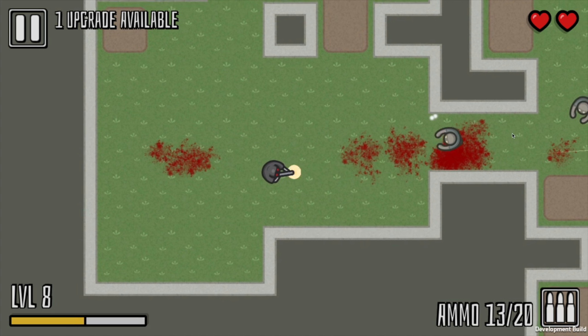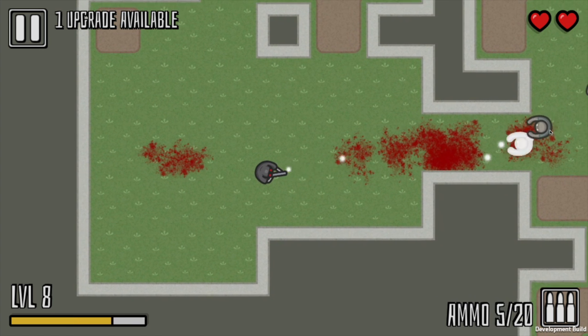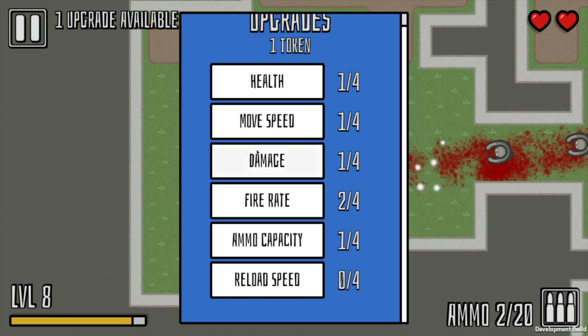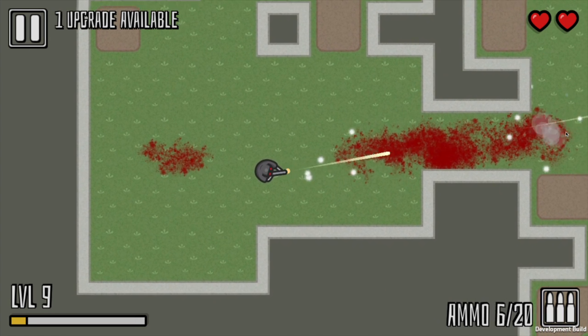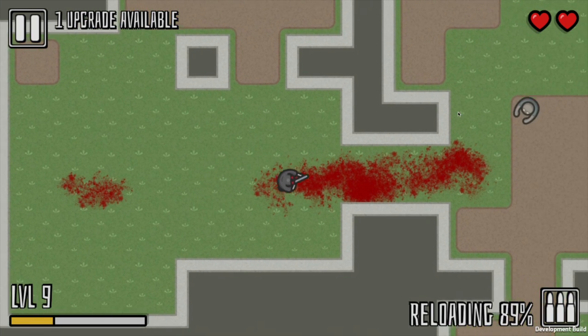After adding the new upgrade, I noticed that the buttons on the menu were a bit small on the phone, so I made the buttons a bit bigger and I've added a scroll view. It's a small addition, but I thought it was worth mentioning. That'll do it for this devlog — thanks for watching and I'll see you in the next one.